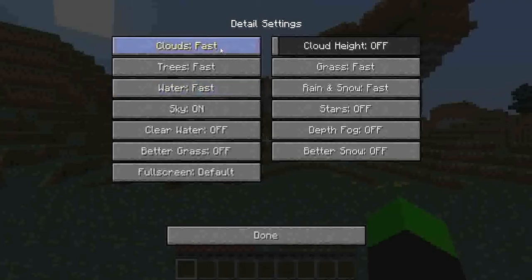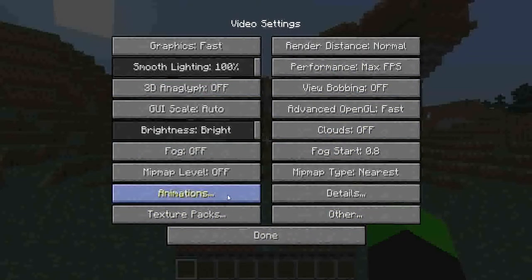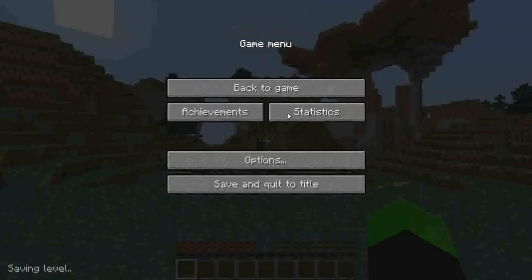It just gives you all this new stuff that you can do. It's freaking amazing — you can turn all this on to fast, you can turn on clear water, better grass, better snow, just stuff like that. You can turn off animations, which sometimes looks stupid. You can change your texture pack in here.